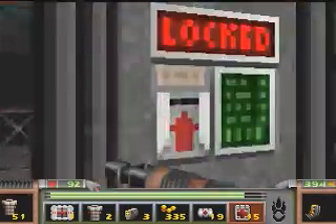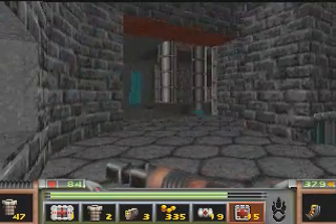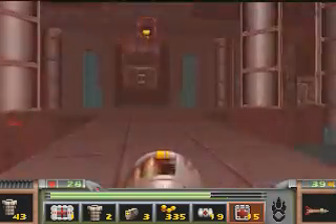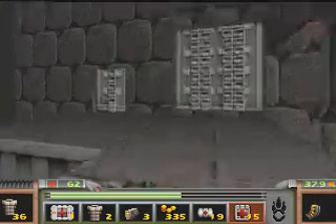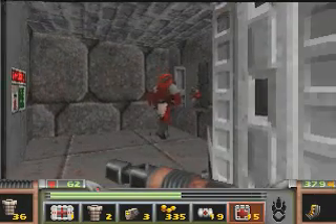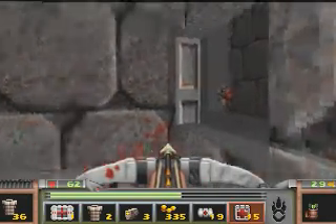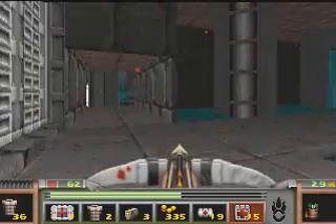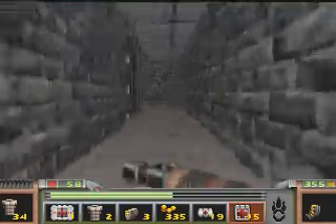There's a balcony there. Mind if I kill you? Don't have the key for there. Let's give our rocket launcher a go. That's not too bad. Are you alarmed? Whatever — I have a feeling they will be eventually. Let's go up here instead.